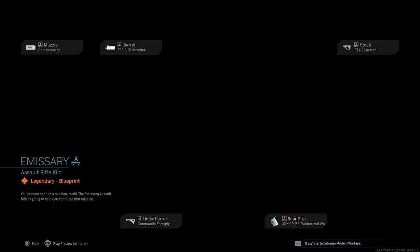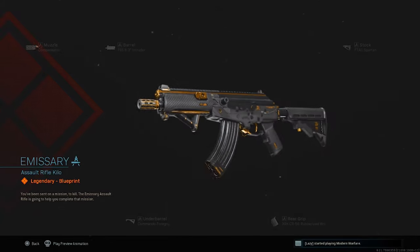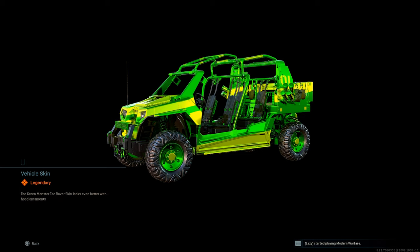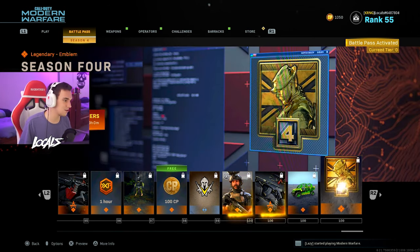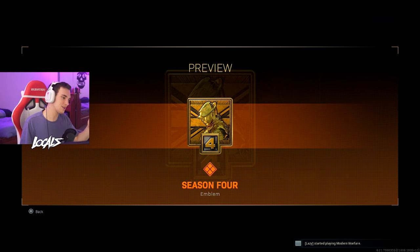We got a Galil blueprint — oh my God, that is so dope. That is actually really sick. Here we got the Green Monster. They're coming up with some sick vehicle skins. Oh my God, some sick vehicle skins — this is dope, this is actually so sick. I'm definitely rocking that. I like the vehicle skins, I've been really enjoying the vehicle skins, they've been doing a great job on that. And then the Season 4 emblem for finishing it off — that's cool, it shows that you finished it off.